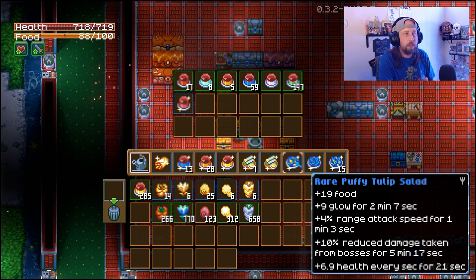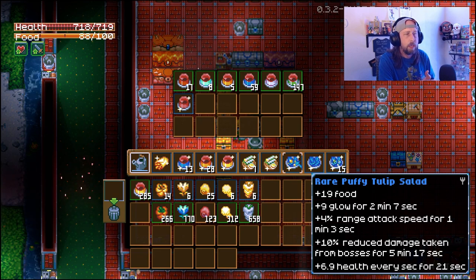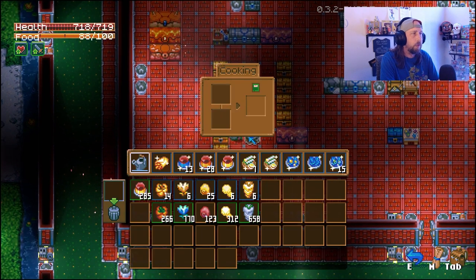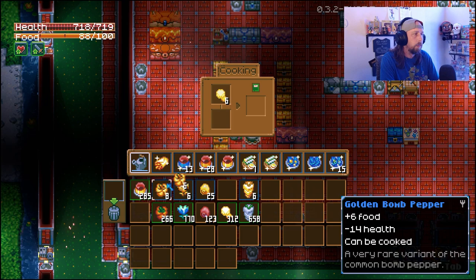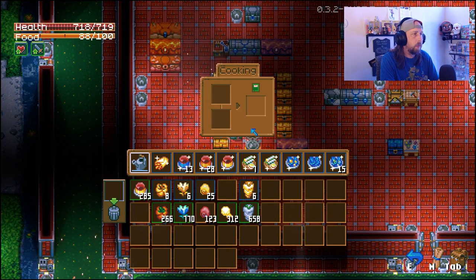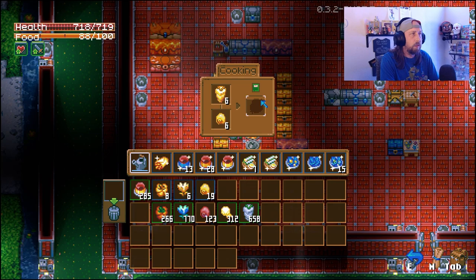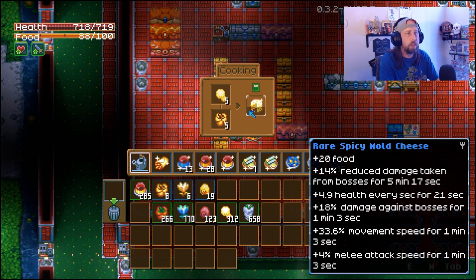Once you start playing around with them you'll have them in your recipe book and you'll be able to see what's going to benefit you the most depending on the situation - whether it be fighting the bosses or going into difficult places like the mold dungeon. The rare puffy tulip salad with the golden glow tulip gives plus 9 glow for 2 minutes, 4 range attack, plus 10% reduced damage taken, and 6.9 health every second for 21 seconds. Let's start cooking - six puffingi (the golden ones), six bomb peppers, six karots, and six heartberries. You'll notice right away when we start doing these you'll see the little sparkle in the corners - we automatically know we're getting a rare food.